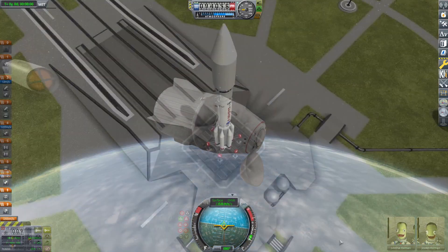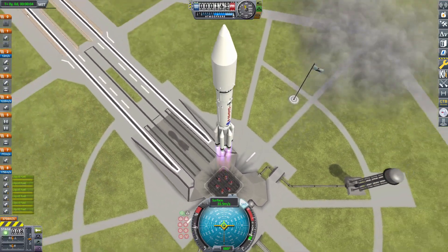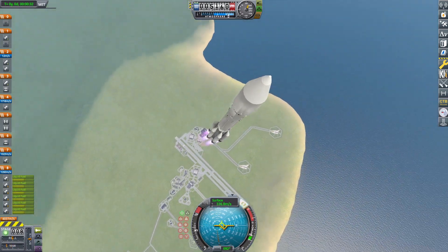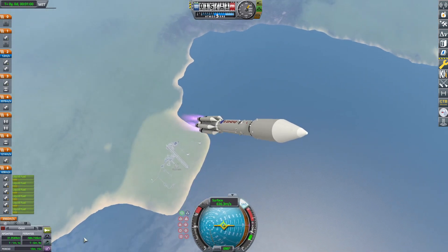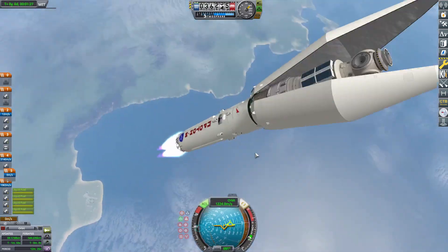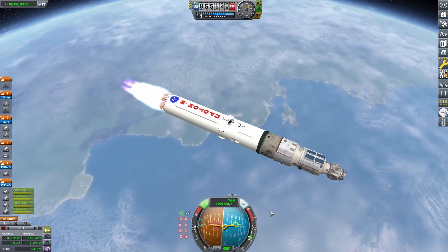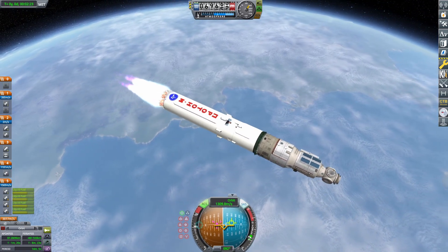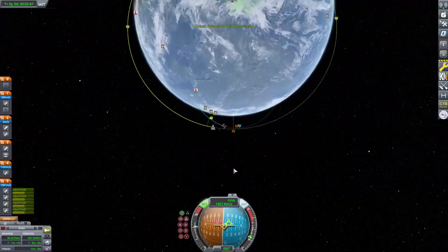We're going to our second launcher over in Russia. This is a Proton rocket, and inside it is a Zvezda module — one of the first modules on the International Space Station. This is going to be our habitation module so the crew doesn't have to be crammed in a tiny little Dragon capsule for the entire journey. We had a little flip mode situation — the thing was so unstable — but it worked out, we had a little extra fuel, so it was all good. This will dock up with the Dragon, which is where the Kerbals will hang out on their long voyage out to Duna.